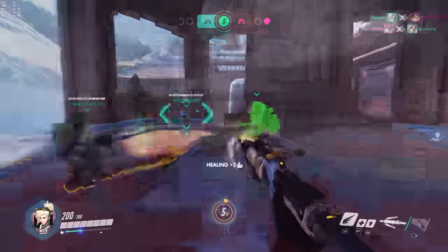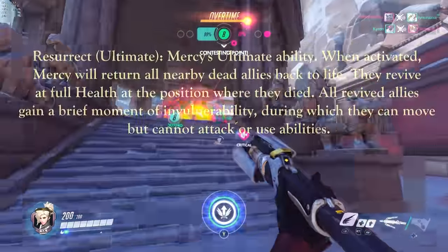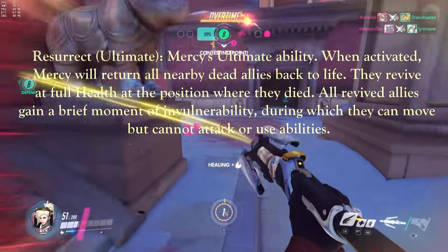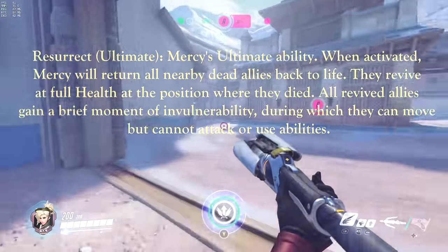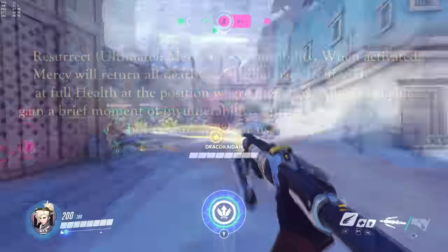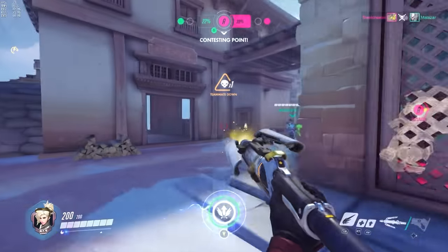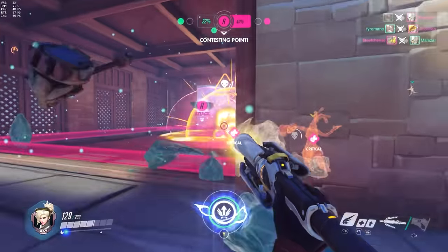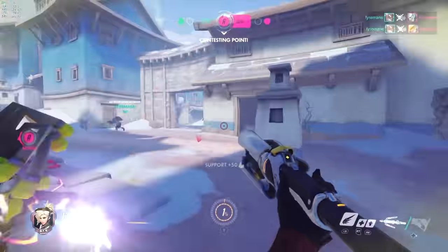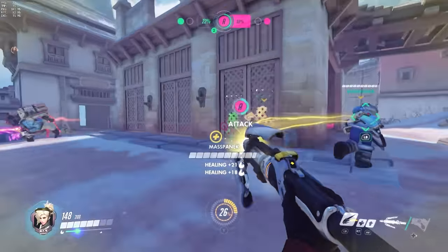Last but definitely not least is Mercy's ultimate ability, Resurrect. When you activate it, Mercy can revive any teammate that has recently died around her. A teammate dies and you can resurrect them — it's as simple as that. But not all resurrects are created equal. You'll have to decide whether to save your Resurrect or use it right away — for example, resurrecting your tank to help push the payload, or waiting until after a Reaper uses his ultimate to resurrect everyone at once.